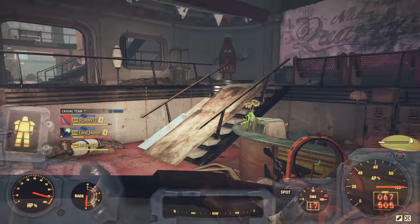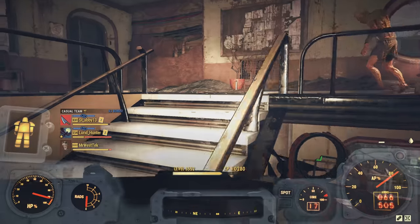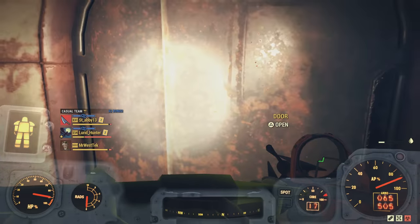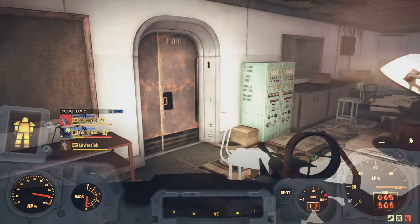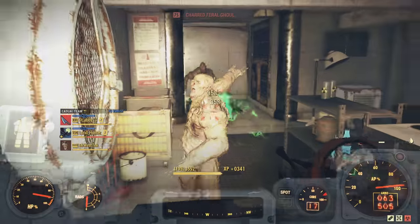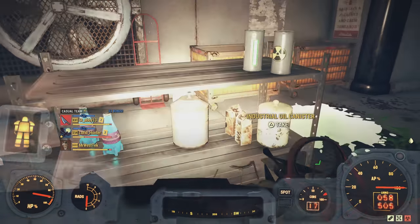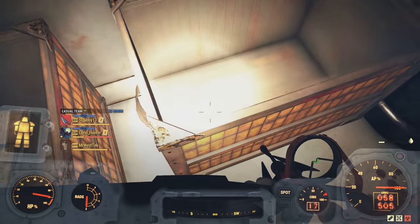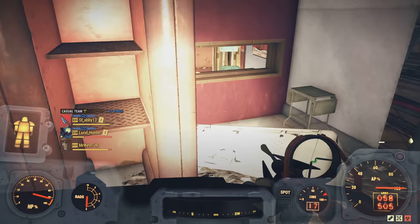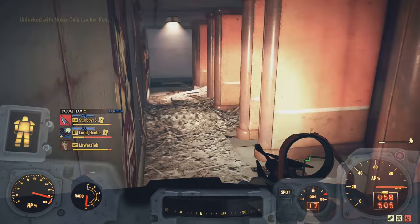Go into the door and you're in the Nuka Cola plant. Follow the route up some stairs — don't fall off like I did, there's a break in the railing. Come up to the room and keep in mind you'll need at least a level one lockpick. Put on Master Infiltrator or use the Picklock perk under Perception. There's some neat stuff inside including Nuka Cola Cranberry and Nuka Cola Quantums. Then come to the back room, find the locker on the floor, unlock it with the Nuka Cola key, and you'll get Dome Key Three.